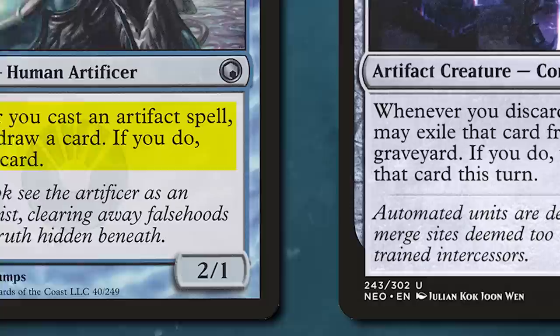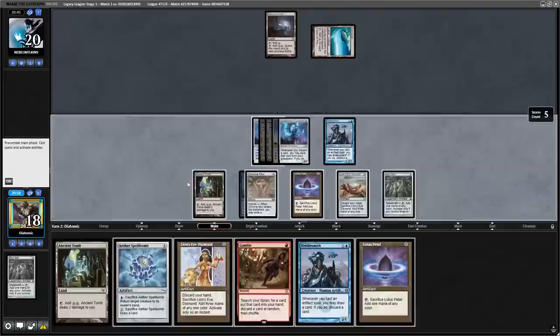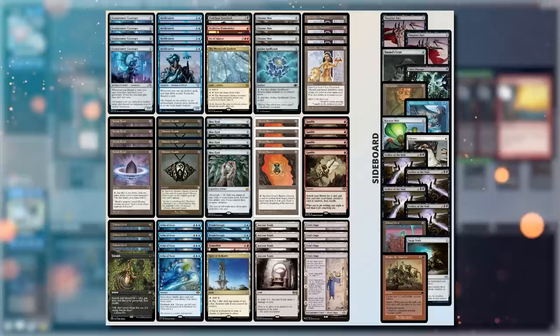The main win condition is with Riddlesmith and Containment Construct. Riddlesmith lets us loot every time we cast an artifact, and this works really nicely alongside the Construct because we can exile the cards we discard and can play them until end of turn. So, if we have both of these cards on the table and cast one of our many zero drop artifacts, we will most likely draw through our deck and cast Grapeshot to win the game. This was on turn 2, by the way.